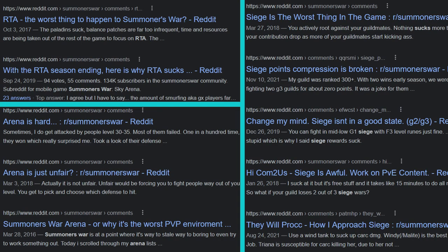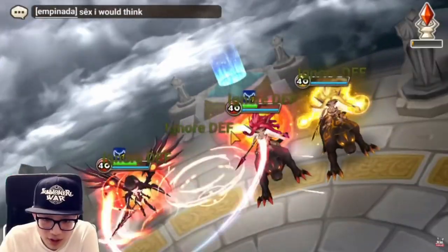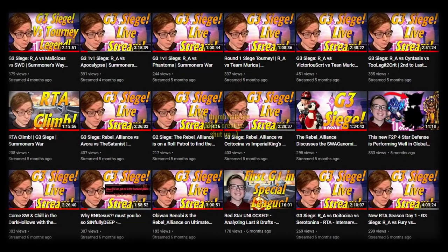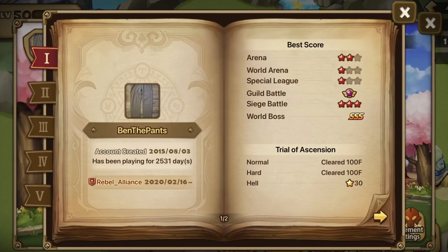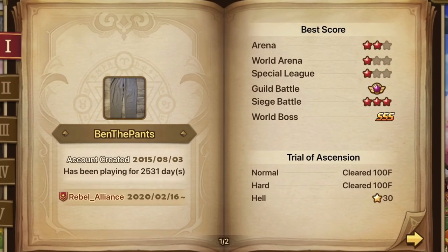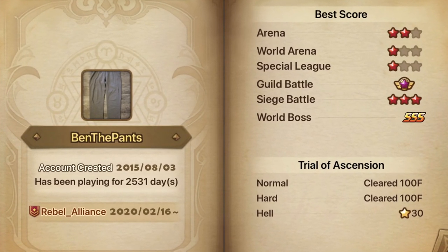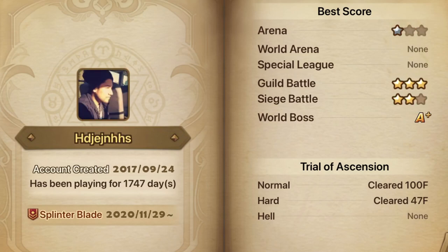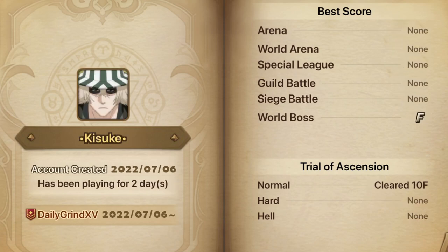Summoner's War players enjoy different aspects of the game, whether it be siege, RTA, arena rushing, or simply farming and monster collection. If you pay me for an account review, my siege bias is bound to come out, and if you don't really care for siege, it's not going to be that helpful for you. So how do you give yourself an account review? Step 1 is to look at your profile record — it's a great tool that gives you a snapshot of everything, which is perfect for trying to determine what your priorities should be.